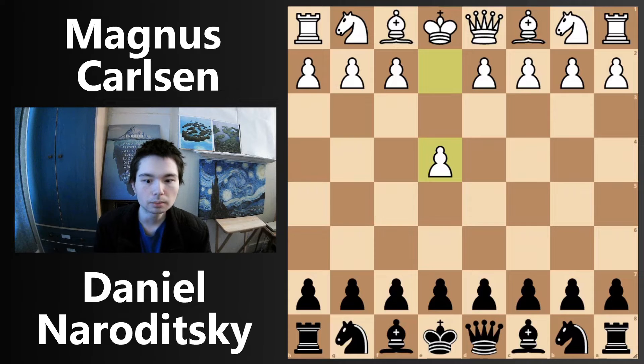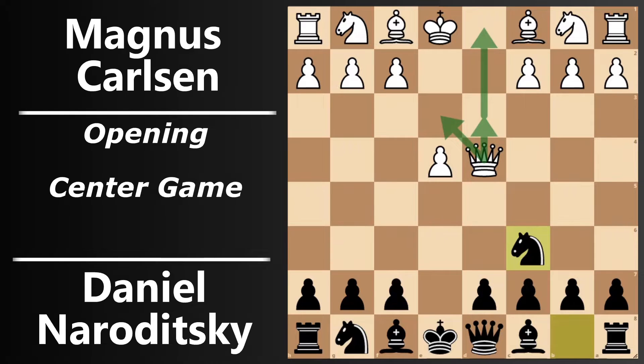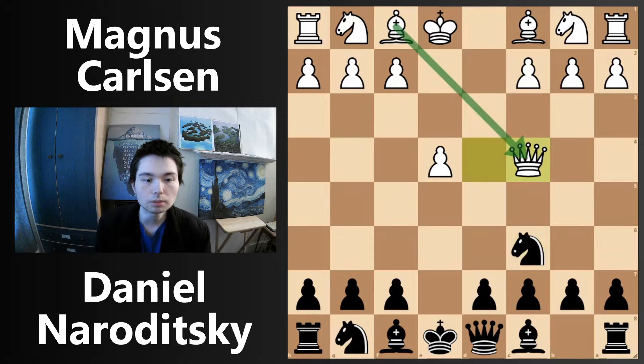e4, e5, d4 — we have the Centre Game. Take, take. Knight c6 attacking the queen. The queen can retreat to e3, it can go back to d3, it can even go back to d1. But in this game, Carlsen played queen c4.